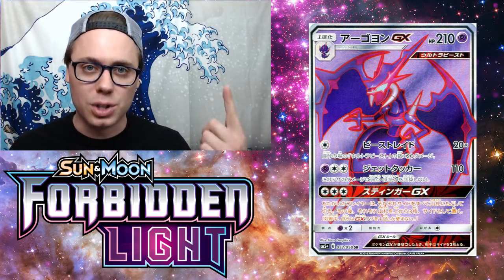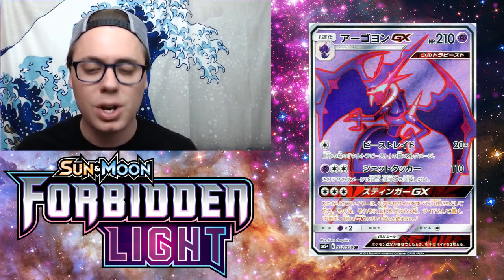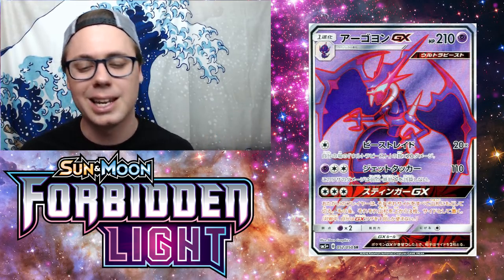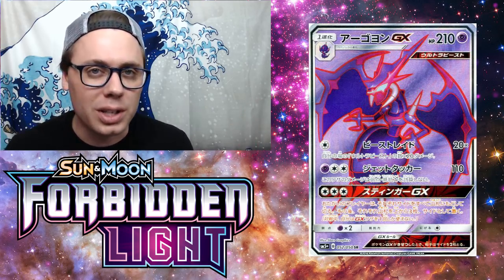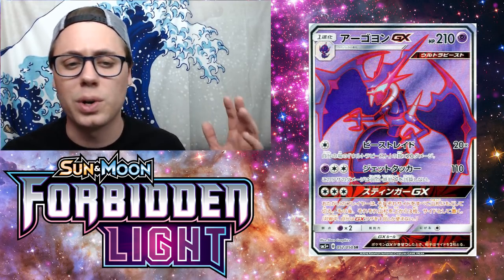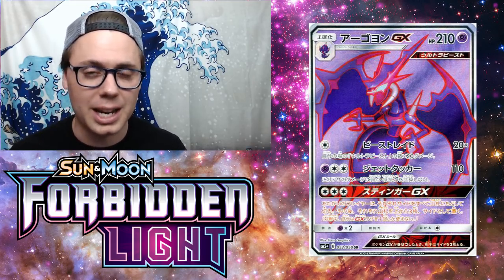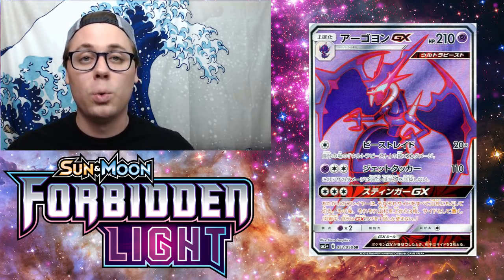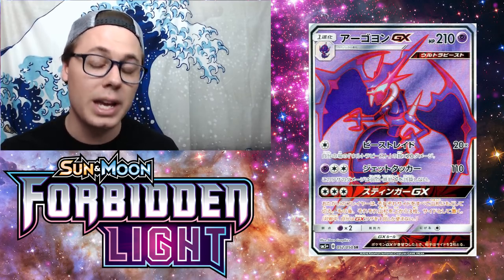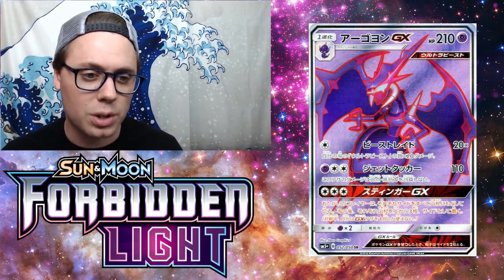We've got other Pokemon in format that do 120 for one energy — Lucario GX and Golisopod GX come to mind. Nagandel fits right in with those Stage 1s. The cool thing is it's Psychic-type, so it hits Buzzwole for weakness. It also takes colorless energy to attack, meaning it can be splashed into just about any deck. It's also an Ultra Beast, so it gains access to Ultra Space, Beast Energy adding 30 damage, and Beast Ring to power it up.